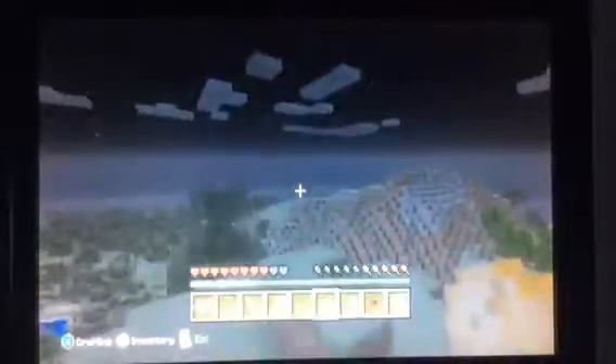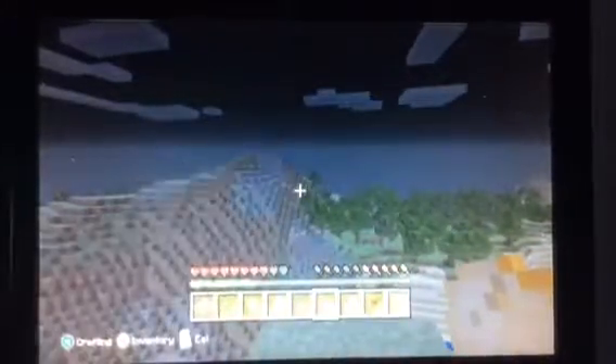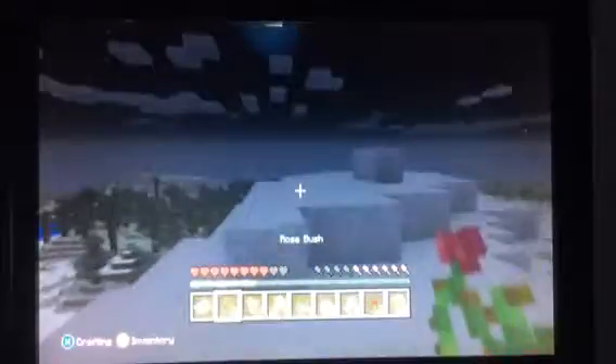The extreme hill is basically where you have a really big hill and it has some snow on top. You can kind of see some snow there. It's on the top and I can see the Mesa down there. It's really big — it completely changed the world. There's the rooftop biome. I like that biome, that's pretty cool. I love the mega taiga biome.